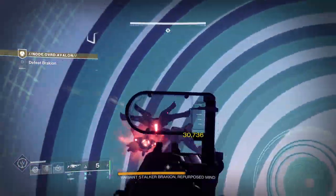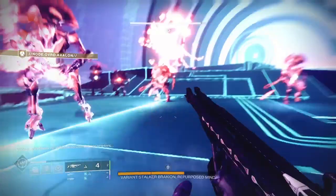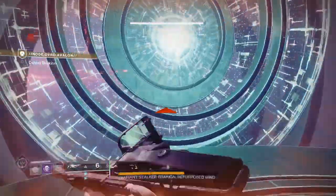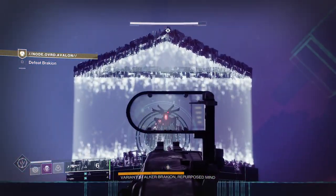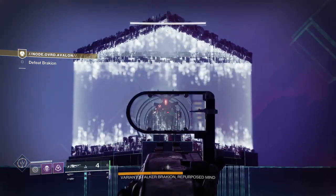The second room is the real cheese. Go through the portal and don't move. Stand there and put on some anti-barrier weapons. This shoots through his shield and you can damage him without any enemies.